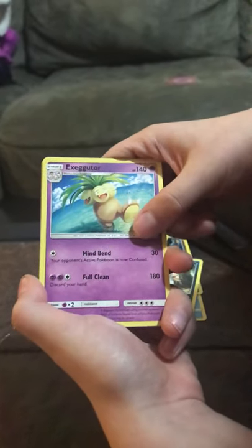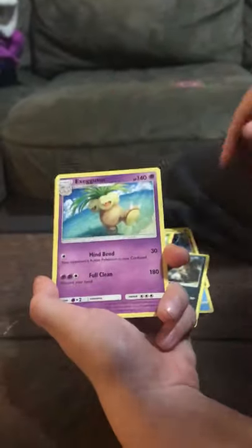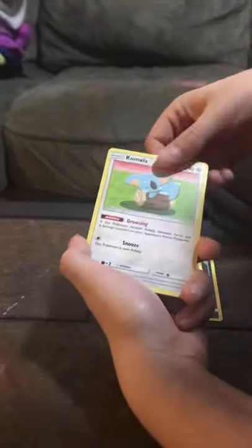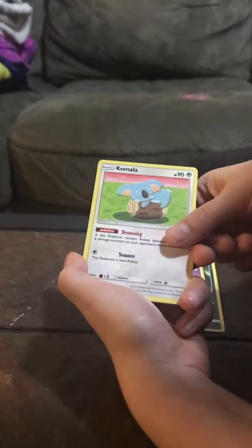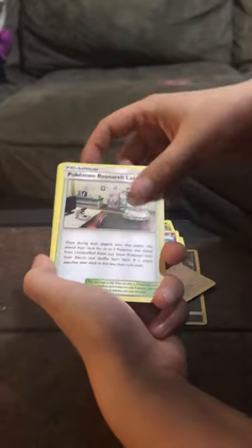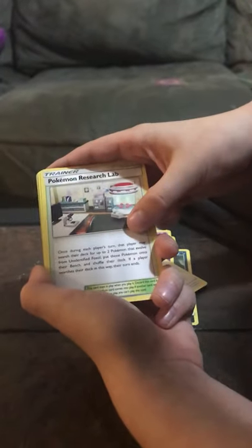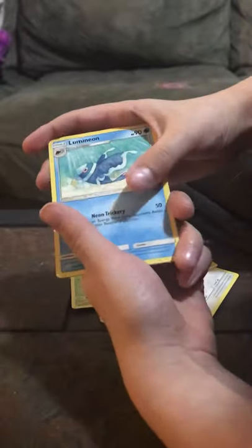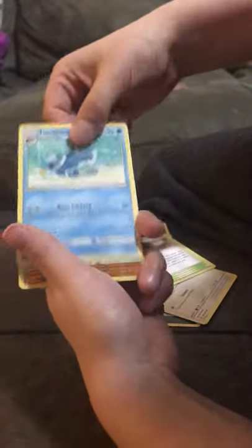Exeggutor — if that's wrong, I'm sorry — with 140 health. Comfey with 70 health. Pokemon Research Lab. Luxio with 90 health.